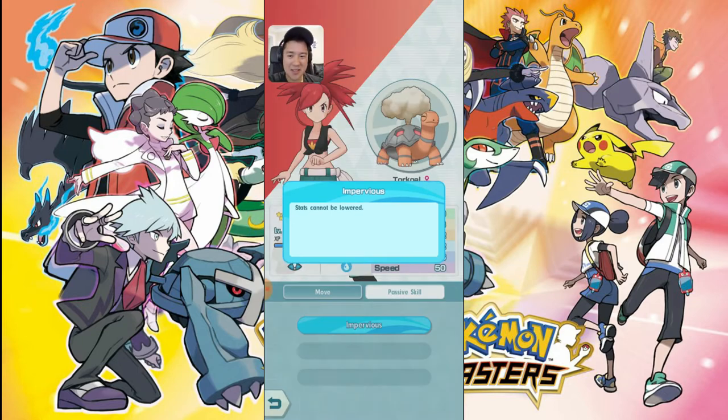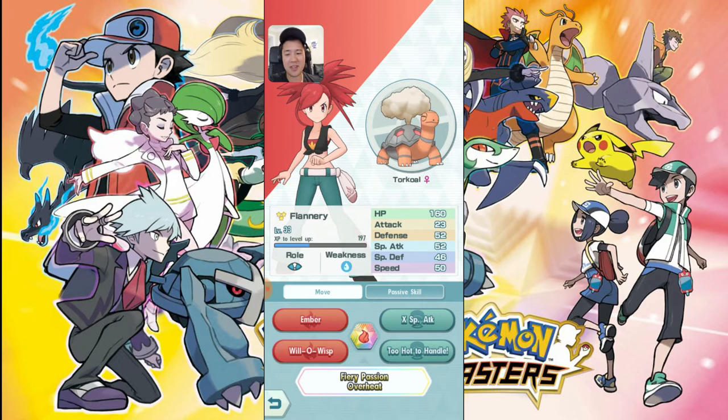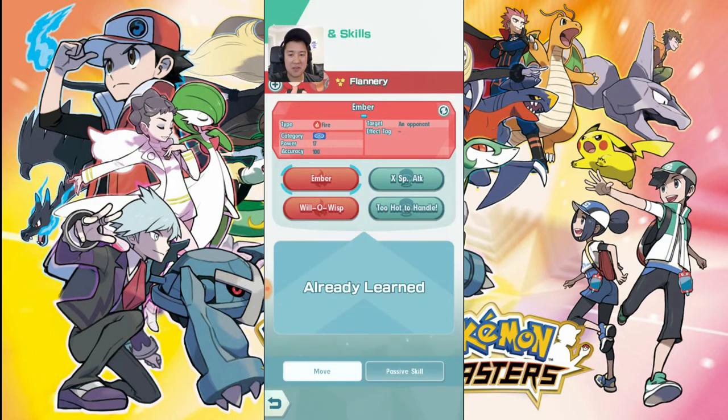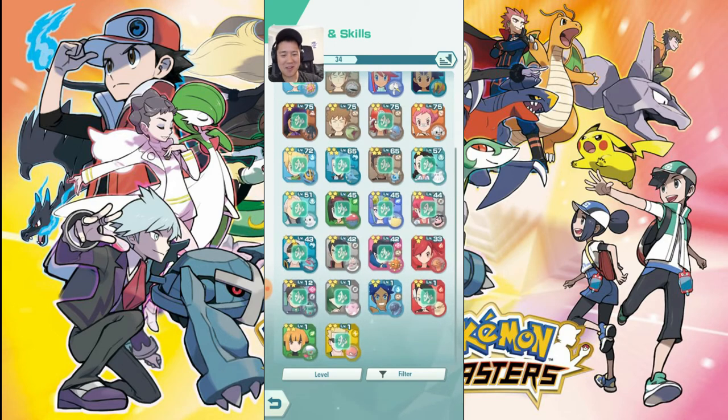Its passive — stats can't be lowered — that's okay, but you don't need that because it's not a threat to anything. So I'm probably not even going to bother leveling this thing up. Super disappointing. The only thing I can hope for is that they switch some stuff up, maybe add some TMs to make this thing somewhat viable. It's definitely a three-star and its attacks do nothing.